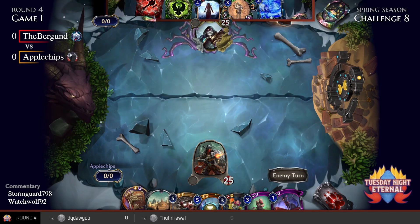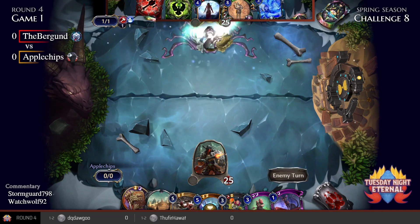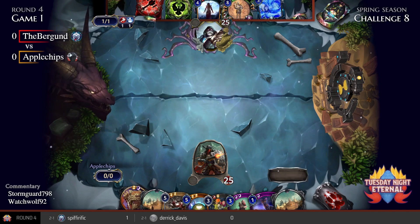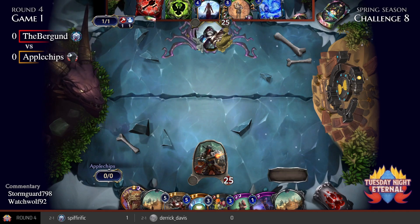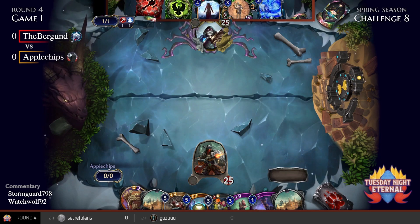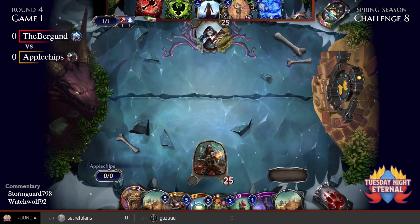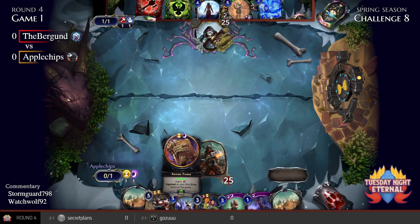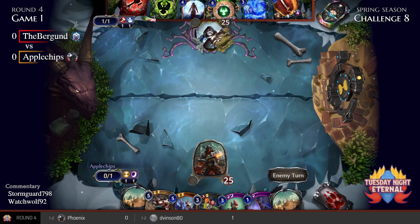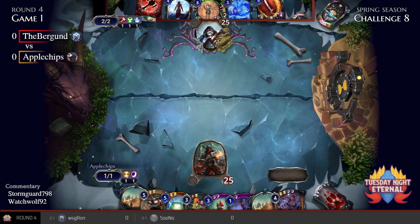Based off of this expedition setup, the Fury here — excellent power off the top from Apple Chips, just to make sure they keep getting these power drops. To progress things, the control deck might have mulled to six here, but it just takes one sweep for them to claw back the advantage.